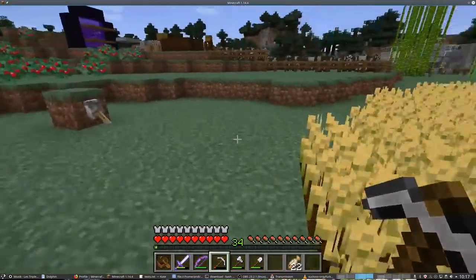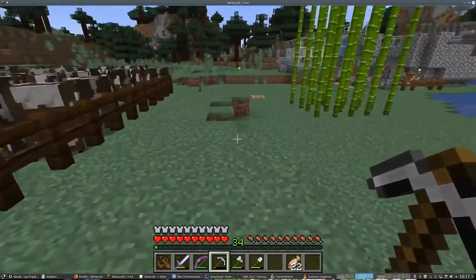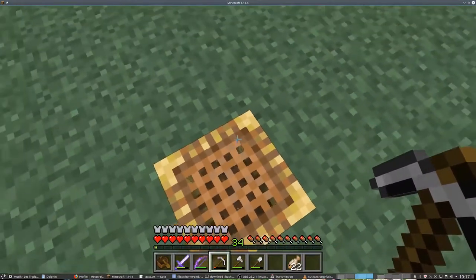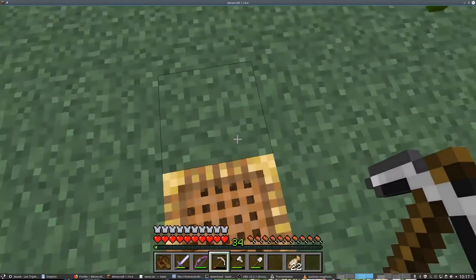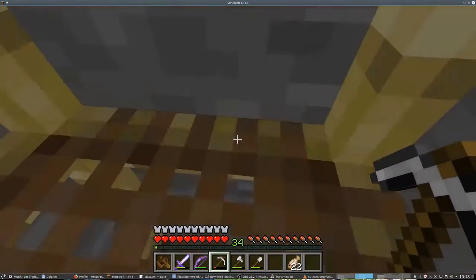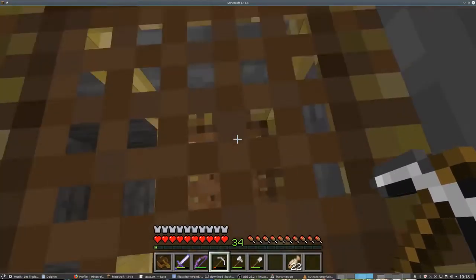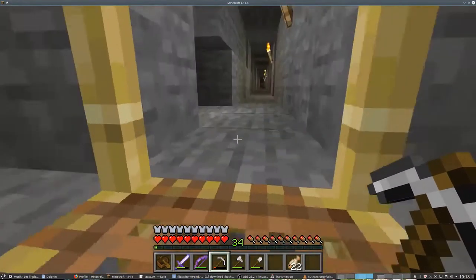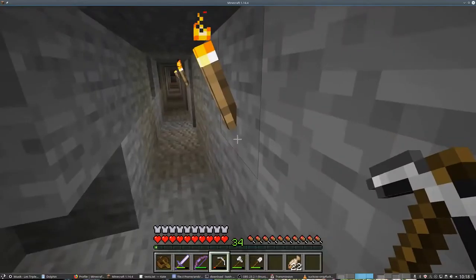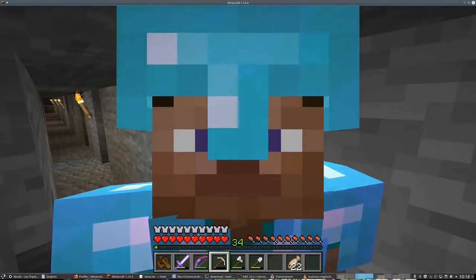Down here is the first mine. I went ahead and found a really good use for bamboo and scaffolding to cover up the entrance, with a vertical scaffolding that goes all the way down to bedrock where we can find diamonds — and we did find diamonds. There are two levels of mining and we are all geared up.